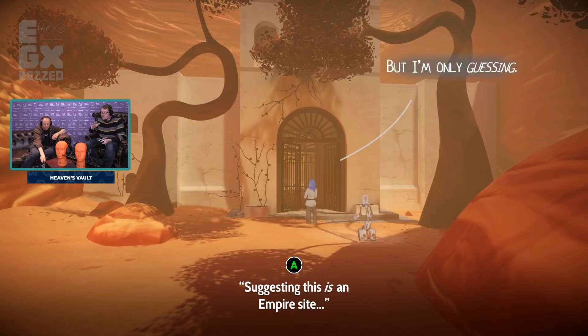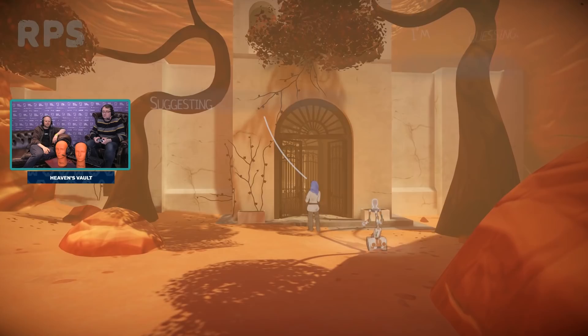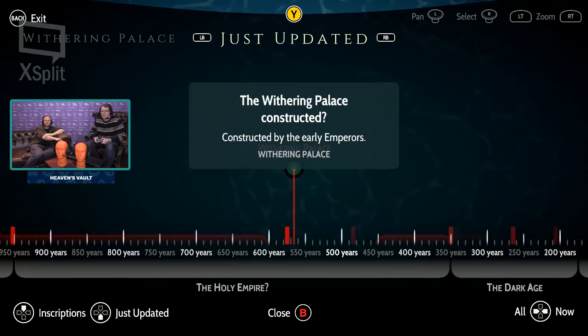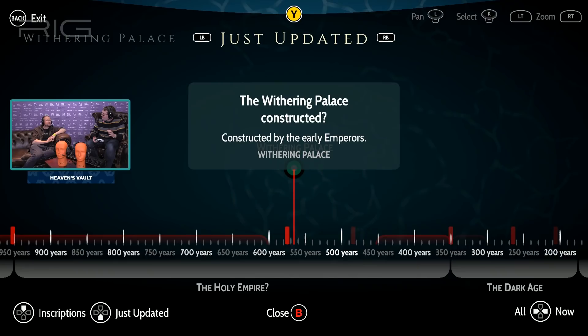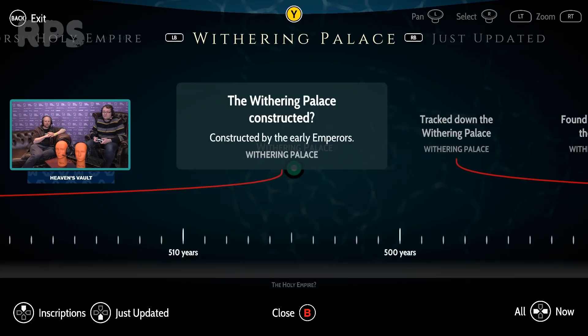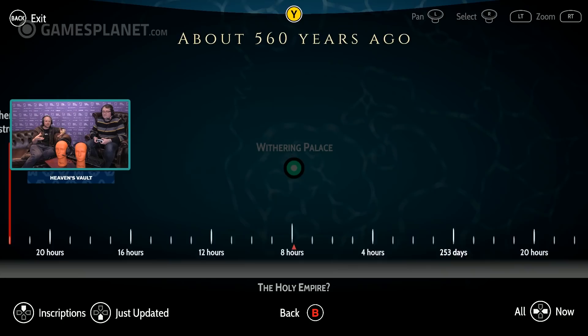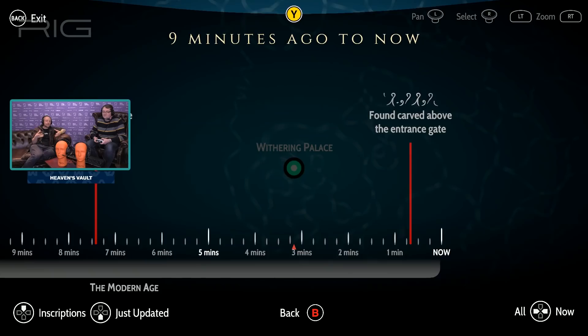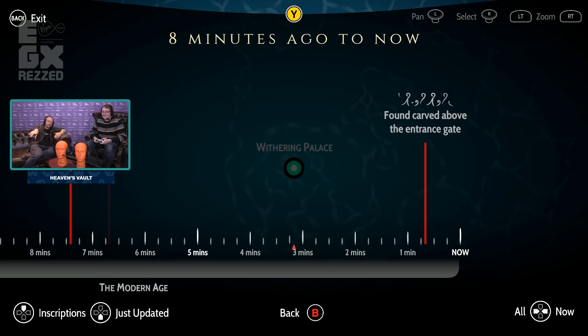Can you also tell us a little bit about the timeline? So the timeline stretches back for, I think it's four and a half to 5,000 years and covers the entire history of the Nebula's civilization. It's full of what you know, and as you change your opinions and theories in the game, it'll update to reflect what you currently believe. But it also includes literally everything that happened in the Nebula, including everything that you've done in your game. So that marker on the right there — that's what you just did, and it was just under a minute ago.